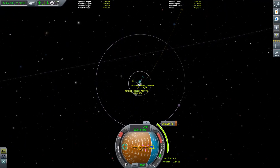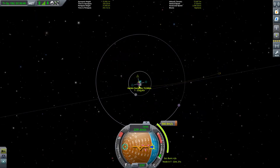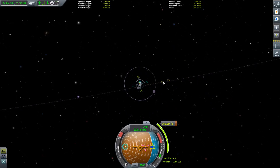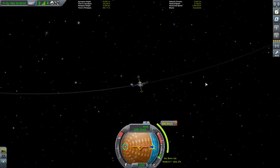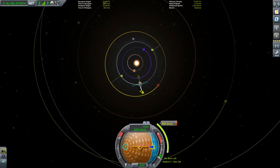Let's go ahead and add a maneuver. All you want to do is adjust the position of this burn until you're going perpendicular with Kerbin's orbit, leaving in the same direction it's traveling. If we zoom out we can see that as we continue to pull on our prograde marker, we are extending our orbit.